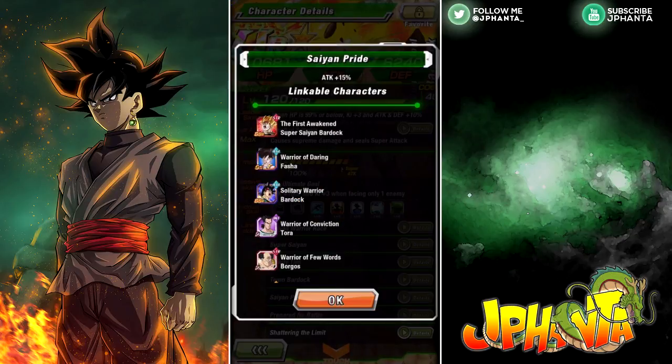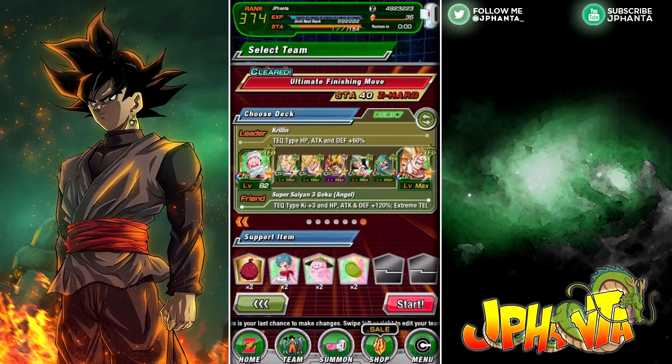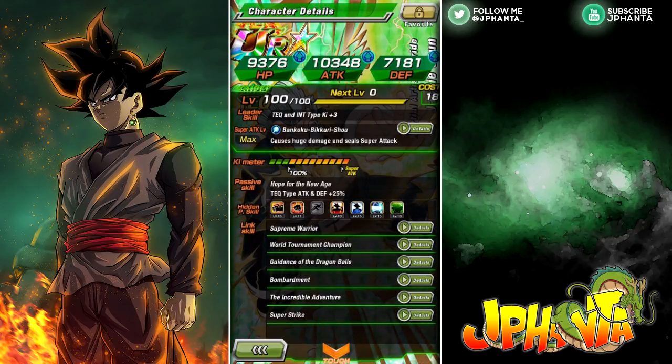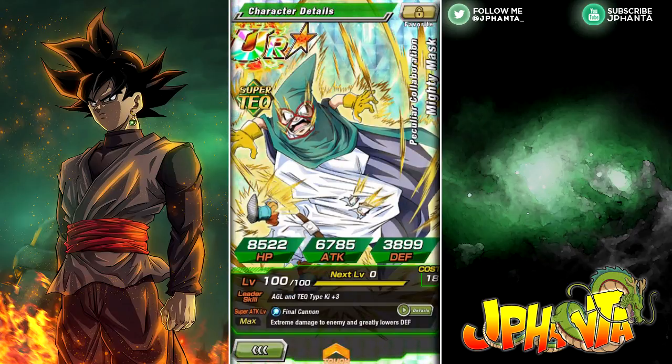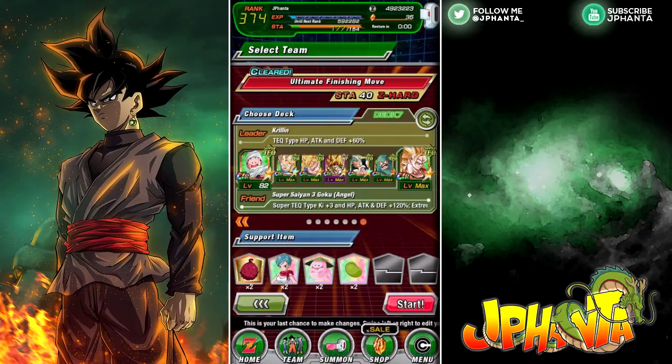We have Bardock, who's similar to Super Saiyan Goku but has no passive to increase allies' attack. He does have Saiyan Pride though, so he provides similar stat boosts — and since links happen after passives, that means a bigger increase. Then we have Jackie Chan, whose passive provides tech types attack and defense plus 25%. Mighty Mask is great for lowering defense to potentially increase damage output. Super Saiyan 3 Angel Goku is our leader for the 120% stat boost.